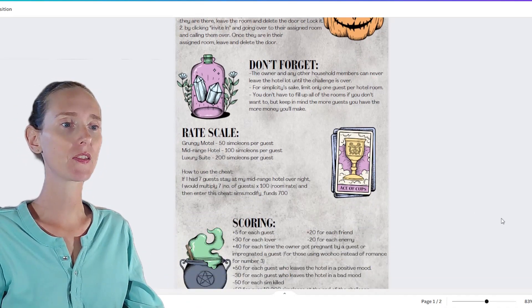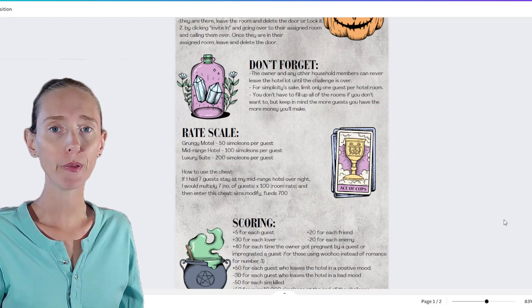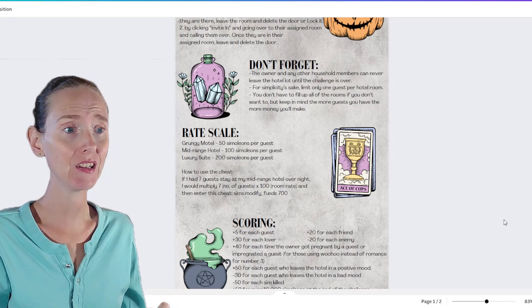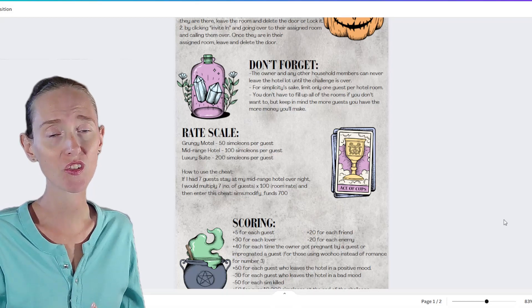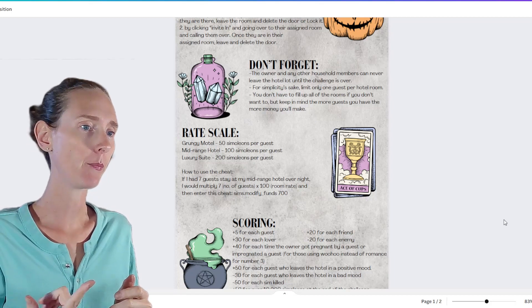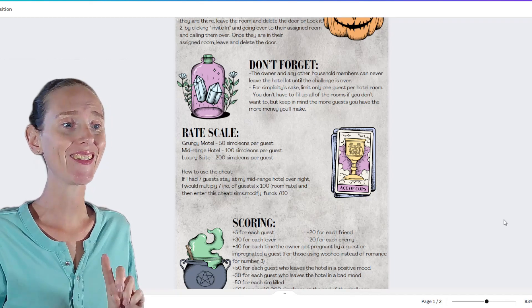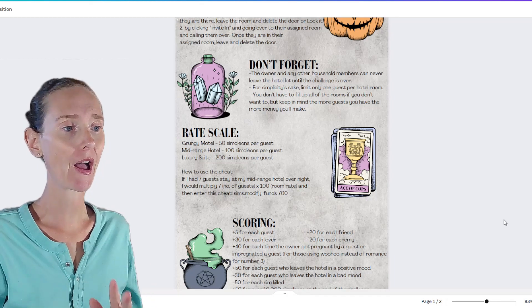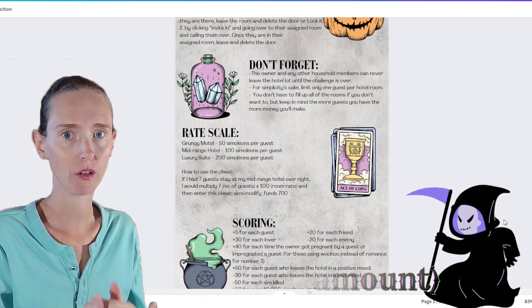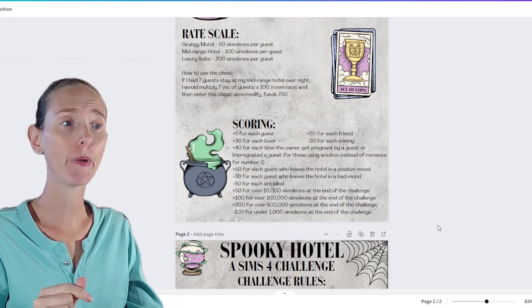Our build is a former gothic Victorian home turned into a bed and breakfast. Mine is a mid-range hotel, so I get 100 simoleons per guest. To use the rate scale: if you have seven guests stay overnight, multiply seven by 100 (the room rate) and enter that number as a cheat. I'm not keeping score, but if you want to use my infographic for scoring I've left it in.